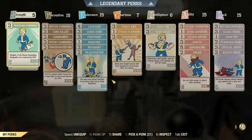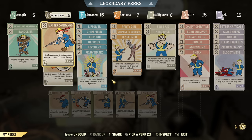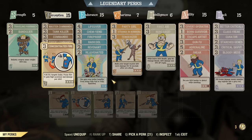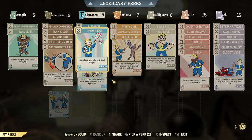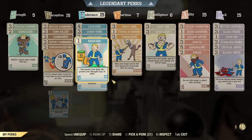Since I have spare points, I put them into Strength for Traveling Pharmacy and Bandolier. Under Perception, it's full damage: all the Commando and Tank Killer perks, plus Concentrated Fire maxed out for a little bit of extra damage. I didn't use Ground Pounder because I'm using a Quad Fixer, so Ground Pounder is less important. Under Endurance, we have a lot of survivability — extra HP, Cannibal to increase buff duration, Fireproof for less explosion damage, Radicool for extra strength.